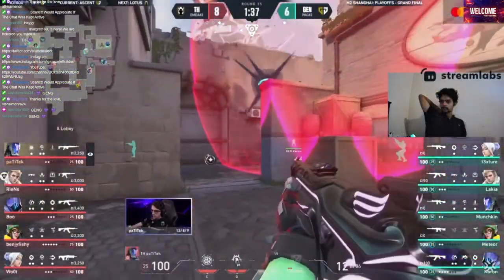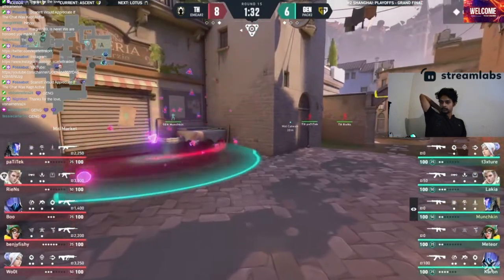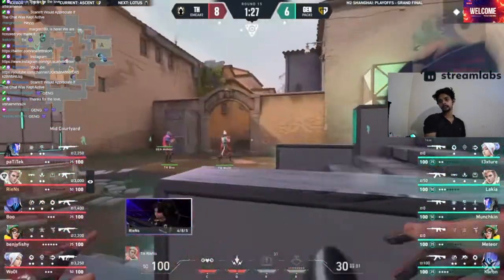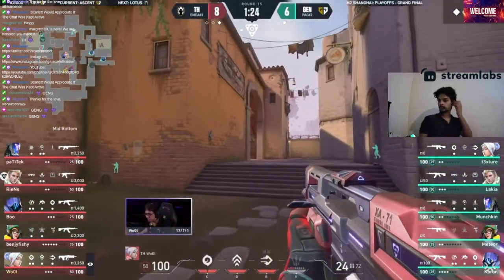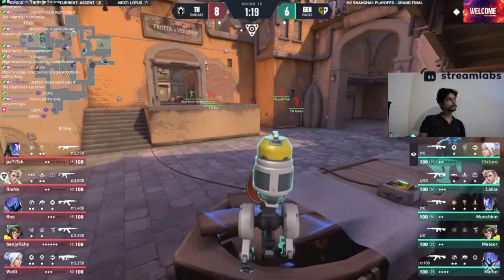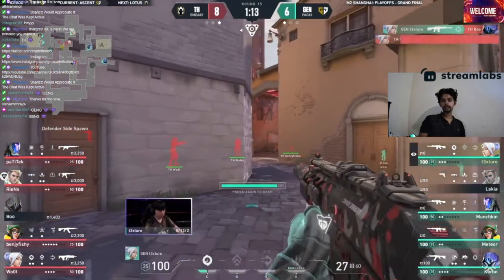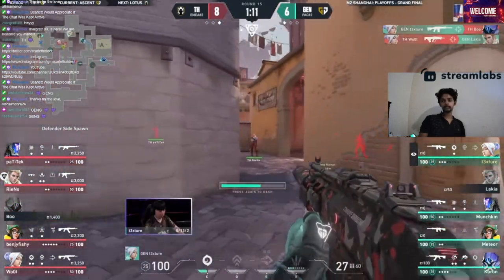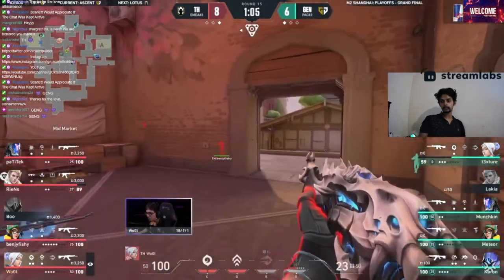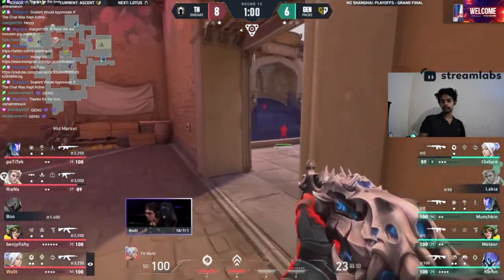That being said, this is the first gun round for Gen.G's defensive side — much like Pad Attack, Munchkin holding that A main space. Heretics more than willing to give all that space up while they prod up mid slowly, surely. Texture waiting on the other side — this is a really nice turret setup too. The flash delays for just a moment, but didn't hit Texture — and he'll hit back. A couple more spotted, 59 HP for the duelist, has to give the space up. Munchkin fills in behind it — an upgrade for Woot, just barely missing the sights of Meteor.